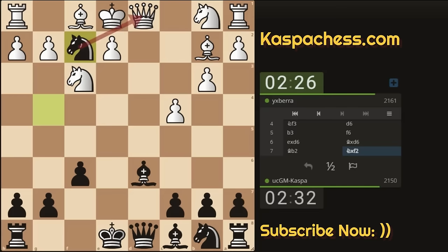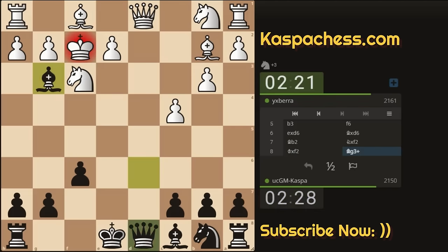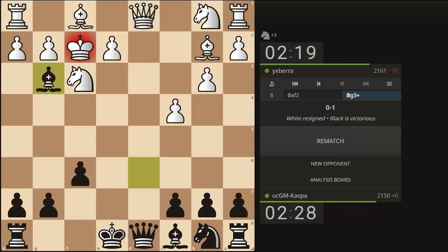I just sacrificed my knight on f2, double-attacking the queen and the rook. After king-takes I want to go bishop g3 check and then win the queen on d1. My opponent just resigned just like that! This is the Reverse Tennison Gambit, and this is how you play it when you have the black pieces.